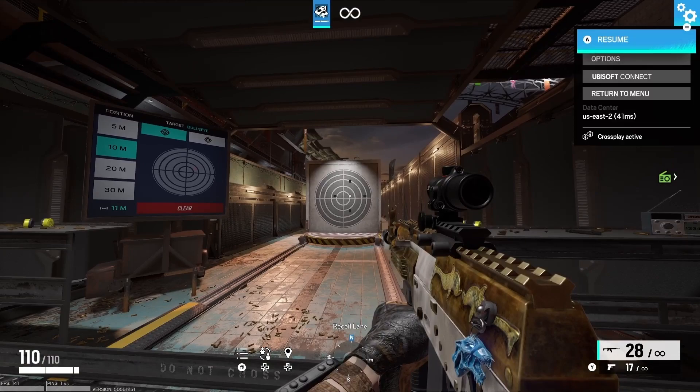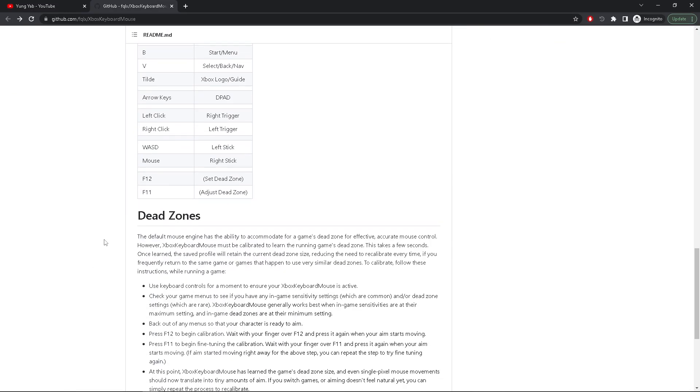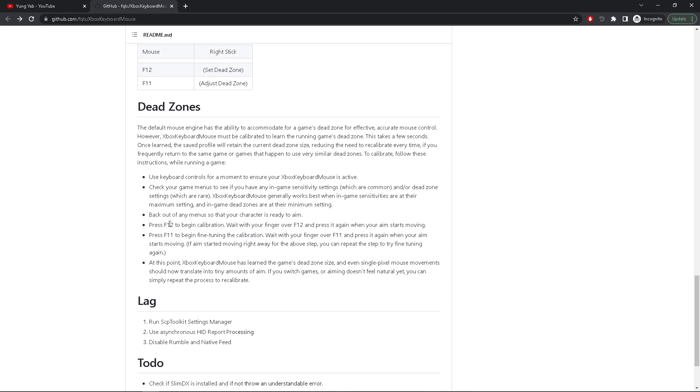Once you get that done, make sure you come back to the program and read the dead zone section if you didn't already. So you calibrate it — press F12 on your keyboard, start moving your mouse to the right, and as soon as it starts moving, press F12 again. It's going to set your dead zone. Then do it again with F11 — press F11, touch the mouse a little bit, and as soon as it moves, press F11 again. Your dead zone is going to be set up. You're going to be able to turn — no problem, no delay.